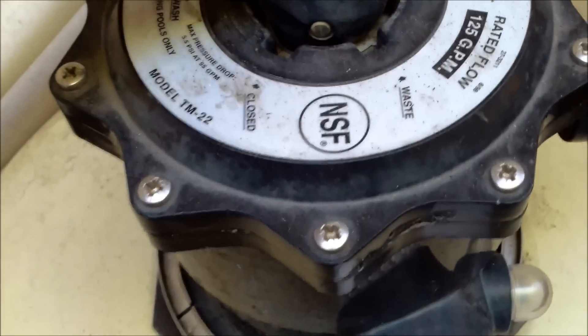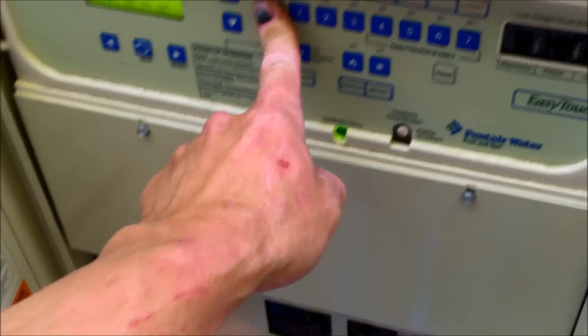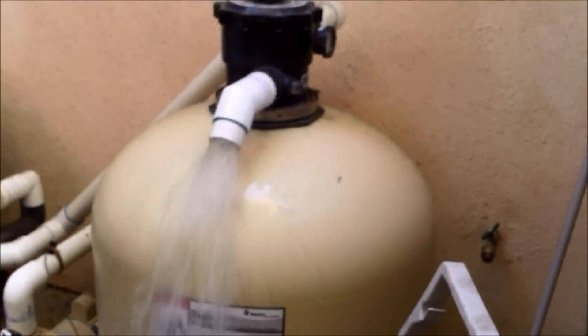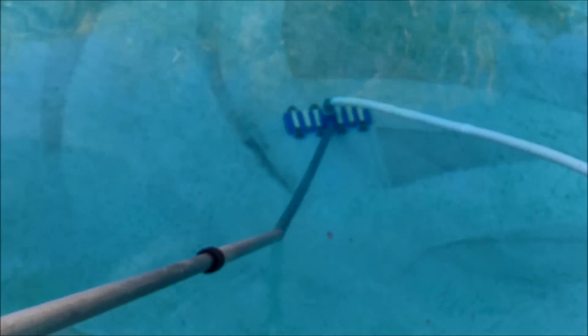Take your multi-port handle and turn it to waste — right there, waste. Go ahead and turn on the system and vacuum the pool in that mode. That's why I'm filling up the pool, because you're going to lose quite a bit of water when you do this. Go ahead and just vacuum the pool like you would normally do, but keep it in waste mode.